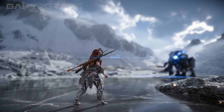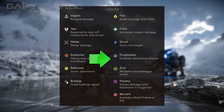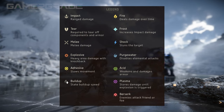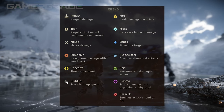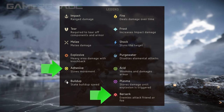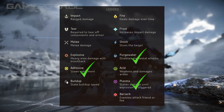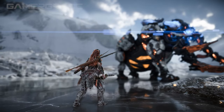There's a total of six elemental damage types that Aloy can deal with her weapons: Fire, Frost, Shock, Purgewater, Acid and Plasma. Most enemies in the game will possess weaknesses and resistances to these various elements. There are an additional two non-elemental statuses that deal no damage but utilize the same build-up mechanic. These are Adhesive and Berserk. Purgewater, Plasma, Adhesive and Berserk are all new to Forbidden West and were not featured in Zero Dawn.